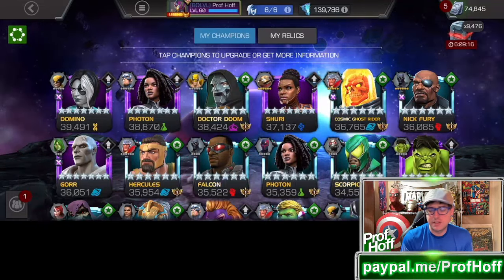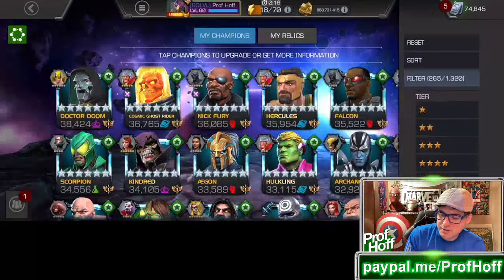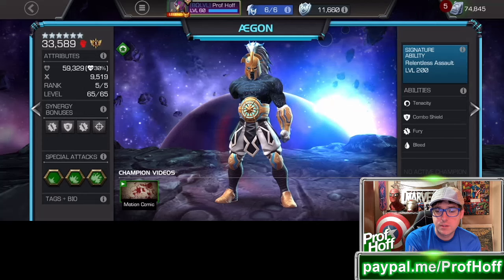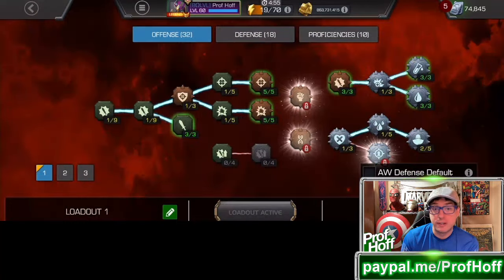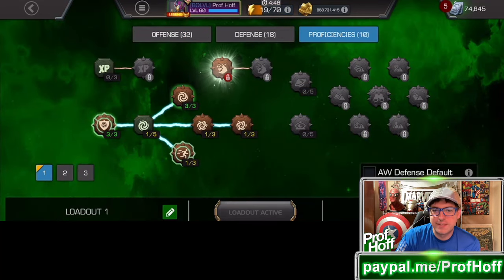When there's a rare event quest chapter with skill champs that turns on heal block, Agon usually saves me. I would not recommend Necropolis completion until you have at least a rank four Agon — ideally rank five — and I waited until rank six, which probably saved me 100 revives. This mastery setup is the best for Omega Days units: offense 32, defense 18, proficiencies 10. I've tested literally hundreds of setups and this is my favorite. Feel free to call it the prof-off setup — it gets me a ton of free units every week without spending cash, with Omega Days coming up very soon.